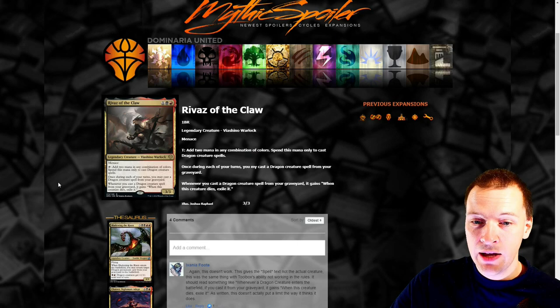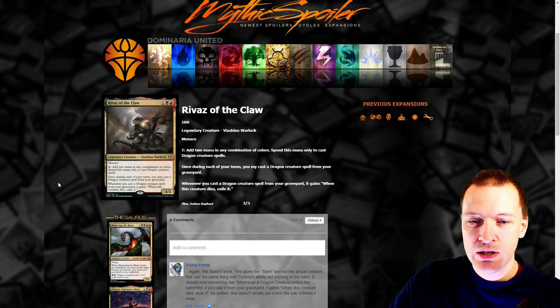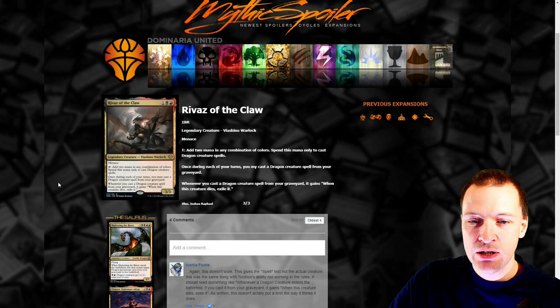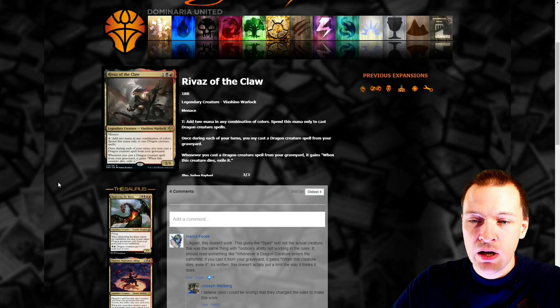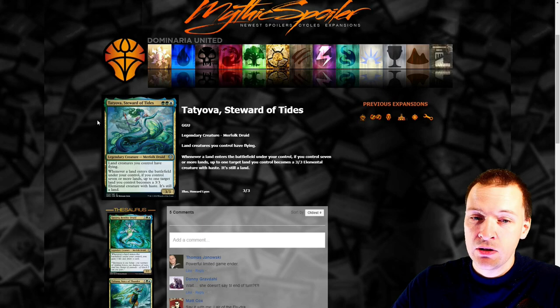Rivers of the Claw — menace, a 3/3, tap to add two mana in combinations of colors but this mana can only be used to cast dragon creature spells. So suddenly it got bad because dragons isn't really a CDH thing. On each of your turns you may cast a dragon creature spell from your graveyard — that's good, but only for dragons. The Orca Steward of Tides has a very low mana cost — lands you control have flying, and if you control seven or more lands up to one target land becomes a 3/3 with haste. Making your lands into creatures and going to beat-town is not really a CDH thing.